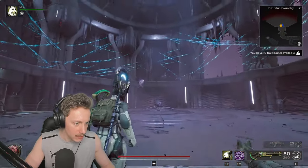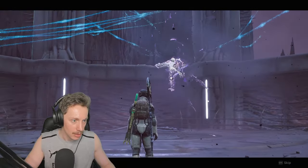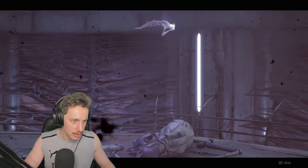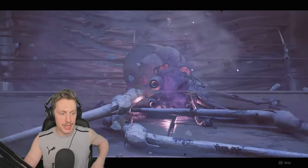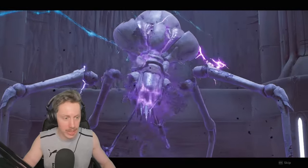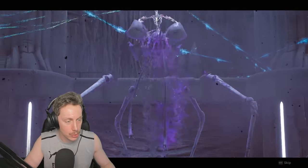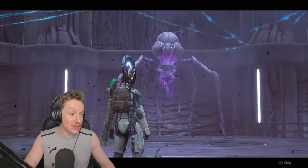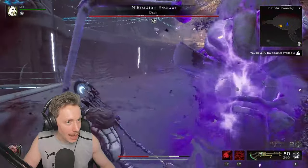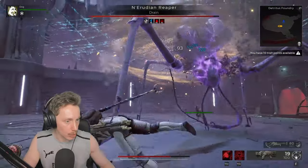Here they come. Give us a cutscene. Hey buddy, what's good? Oh my god, he's got ADHD. That's what it looks like when a ghost has ADHD. No — actually we can use special against this guy. I imagine if we break his body, we're going to dump him out of it. That is so cool! Nerudian Reaper — right, that's what they're calling themselves now, I see.